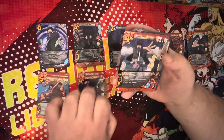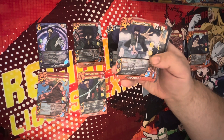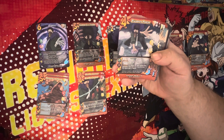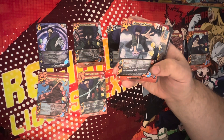Stalagmite Piercer — four difficulty, two mid, three low, for five. Breaker 1, ranged. Enhance — if this is completely blocked by a non-attack, your rival loses two health. If this attack has been played from anywhere other than your hand this turn, it gets plus two speed. Another nice synergistic bonus.